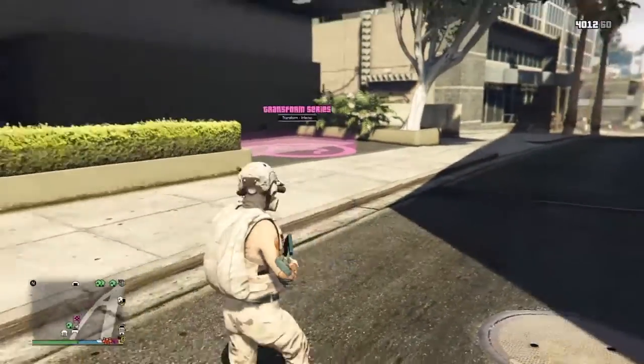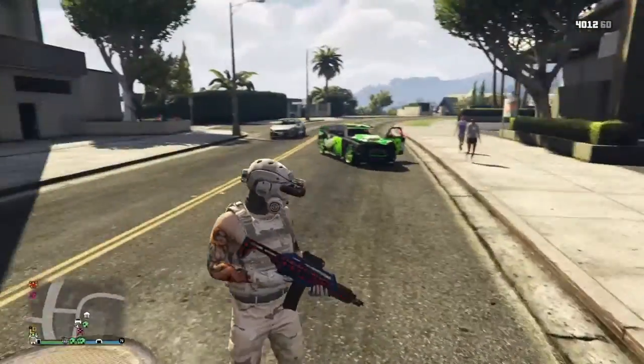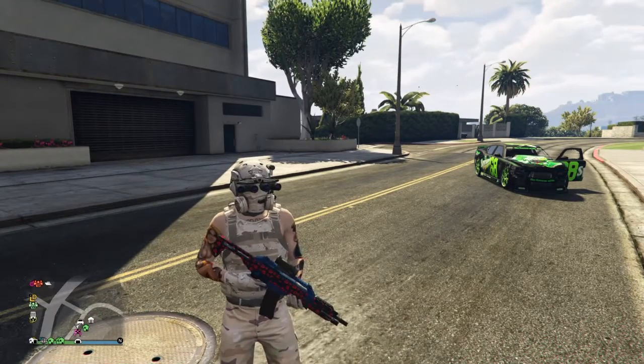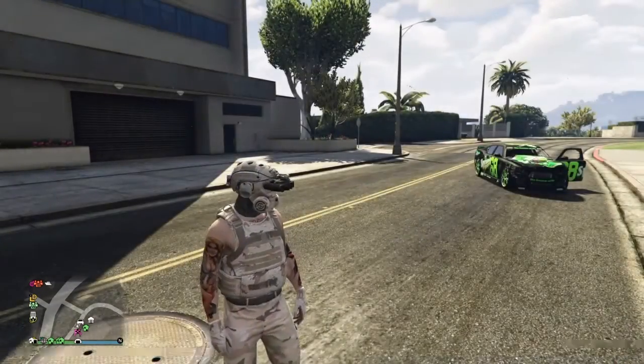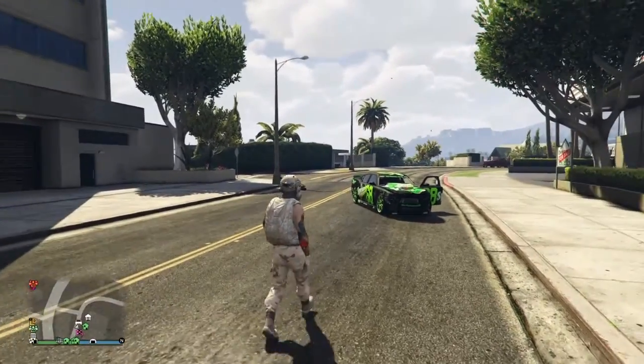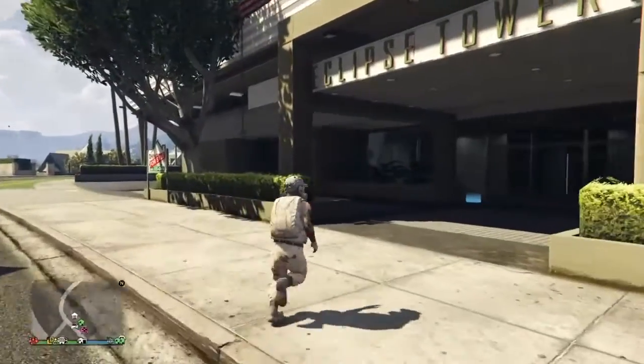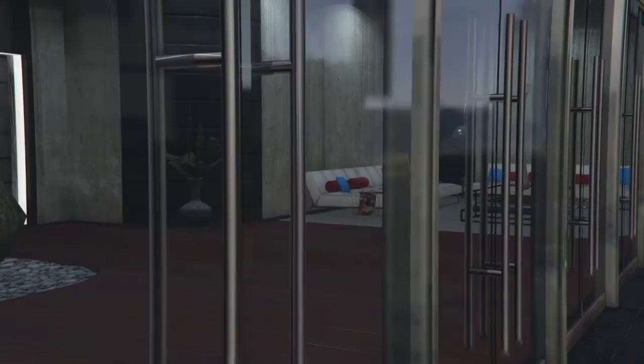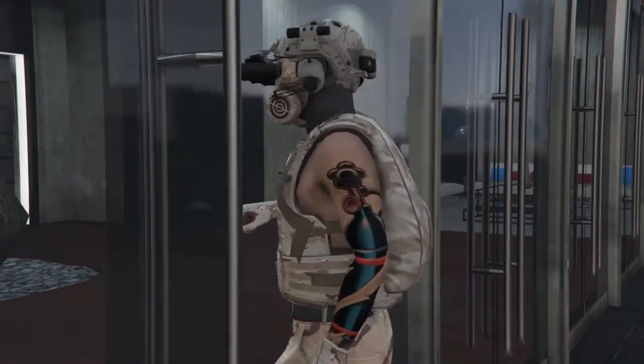What up, it's your boy Kuro here back in another video. I'm gonna show you how to get this sick Marine outfit. We're gonna do everything in our apartment. If you don't have all these outfits, just go to the store and pick it up, but we're gonna do everything in the apartment.